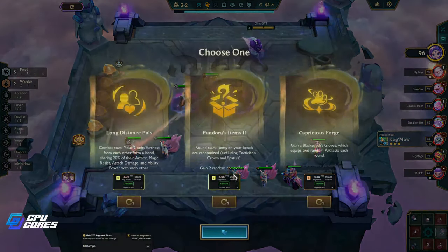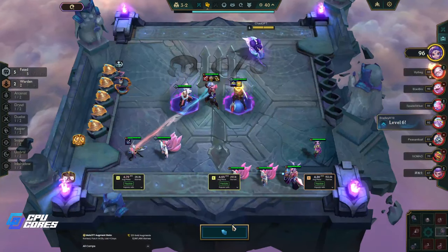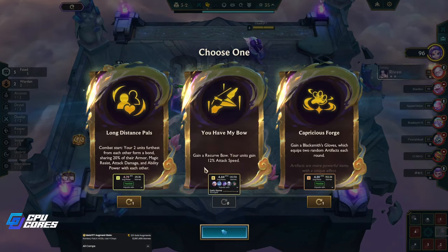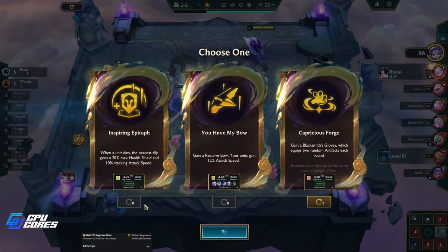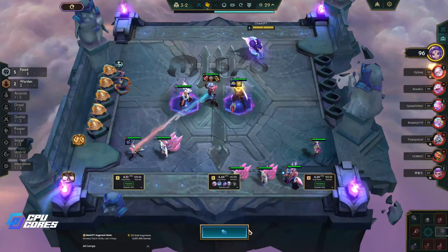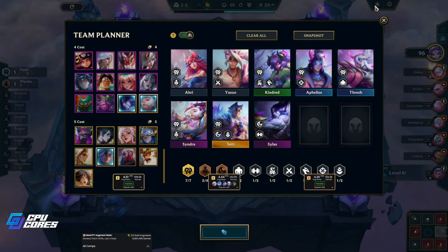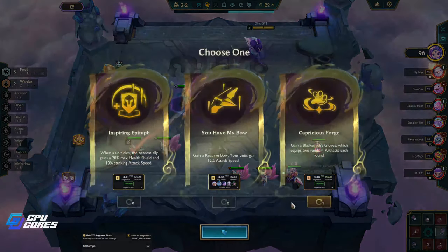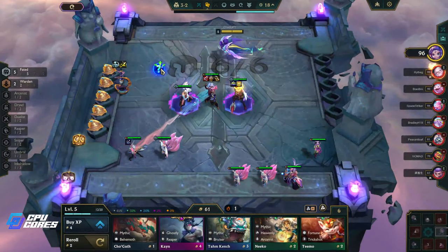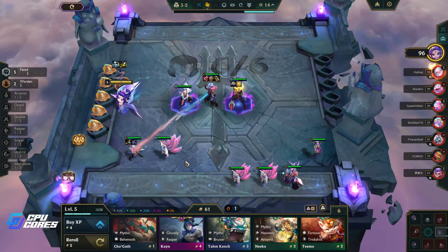I don't really need Pandora's Items right now. 12 attack speed is pretty good, so is Capricious Forge — but who would I put that on? Probably Silas or nobody. I think it's 'You Have My Bow' because I need a bow on him anyway for the Rageblades.